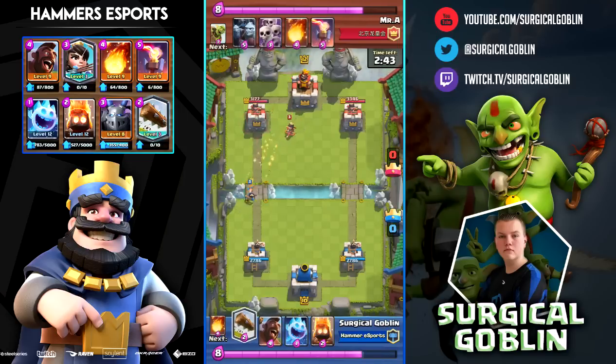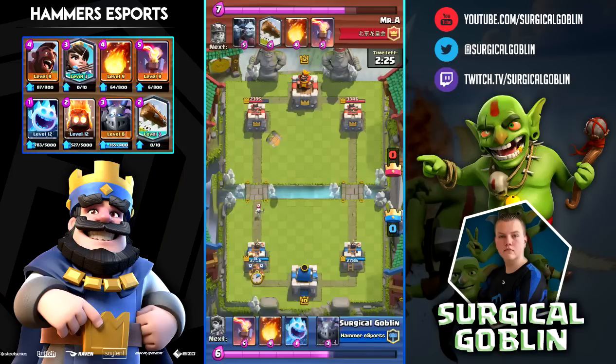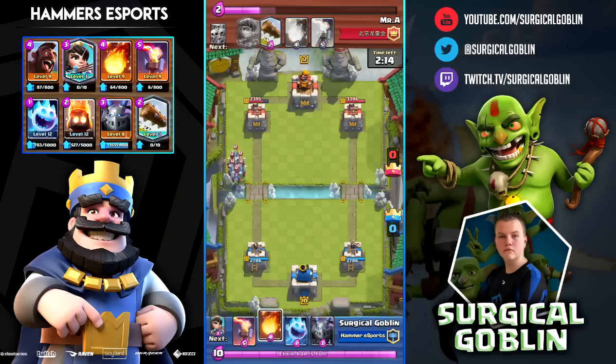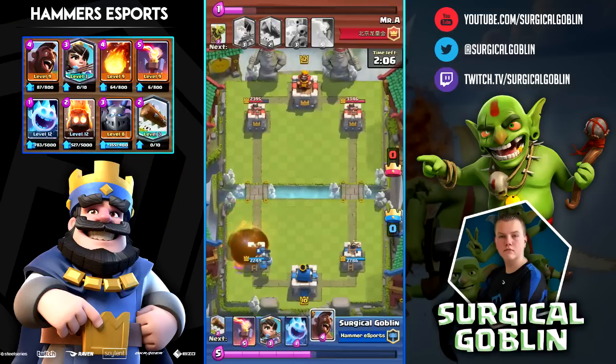Here I start with a Princess high and he drops his own Princess, but my Princess gets three shots. I drop my Hog Rider and then Log — I don't know why but he already dropped Skeletons Army, which is what I was aiming for: push with Hog Rider, Log, and hit Goblins or Skarmy as well. He dropped it early so my Hog Rider didn't get many shots, but it still got one hit, which is always nice. He comes with Minion Horde and Miner — I have Fireball for the Minion Horde and Mega Minion for his Miner.